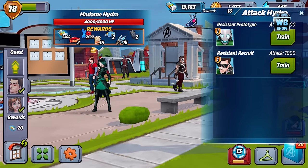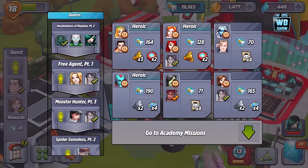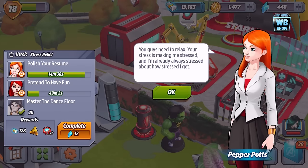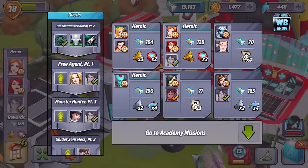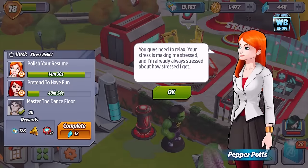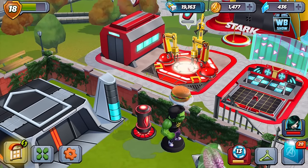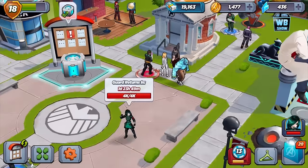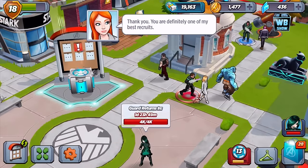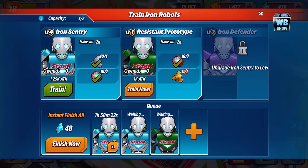To attack Madame Hydra you need to use the Resistant Prototype. I'm not training any of those right now because I don't have any. Once you unlock her you get the ability to craft these. Let's do this for the sake of the video — we'll pick up some silver and then make one of these Resistant Prototypes.